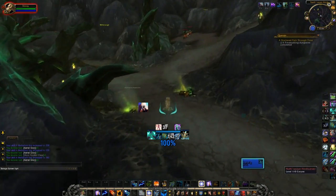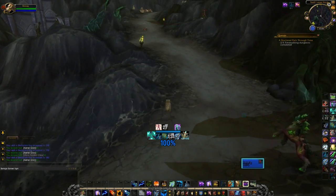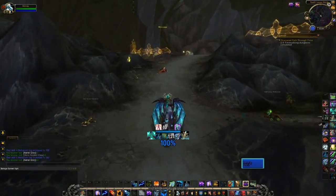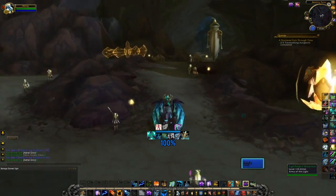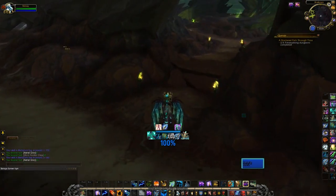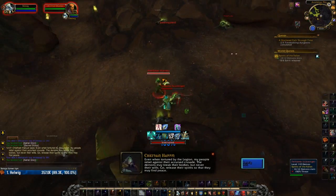Now that you have those pieces, you'll need to upgrade them. You can upgrade them using Primal Obliterum, a new material in 7.3. This requires one Primal Sangerite and one regular Obliterum to make a Primal Obliterum. My recommendation is to just purchase them on the auction house as well, as not doing so will double the time needed. They're currently very cheap because the market is flooded — I was able to get one for less than 2k each right now.